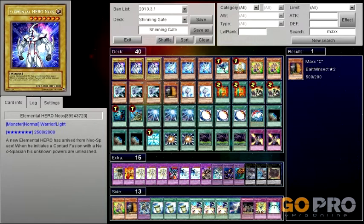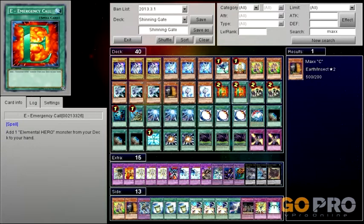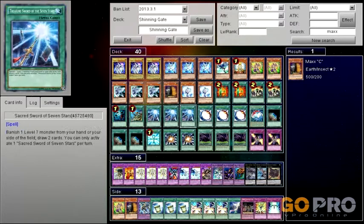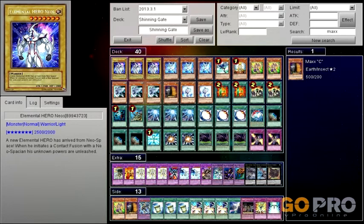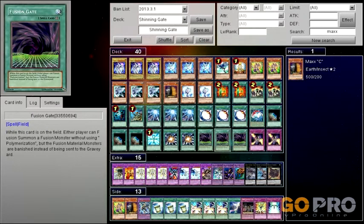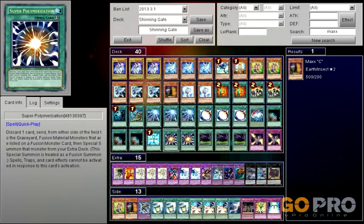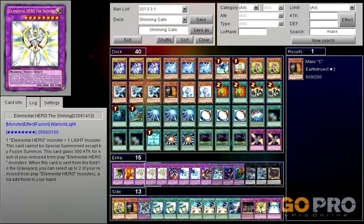It's real easy to add Neos to your hand because of Stratos, Emergency Call, or A Hero Lives. You can add Neos to your hand, but only if you have Sacred Sword in your hand. If you don't have Sacred Sword, you don't want Neos in your hand — unless you activate Fusion Gate, because then you can just Fusion him with someone else since he's a Light and Elemental Hero. He fulfills both conditions to bring out Elemental Hero the Shining.